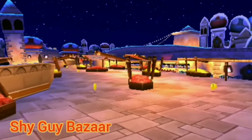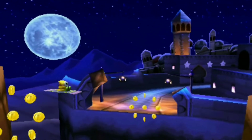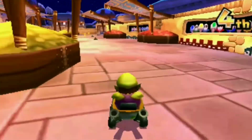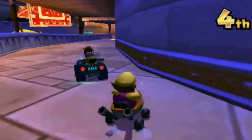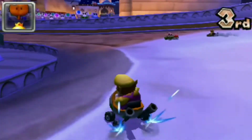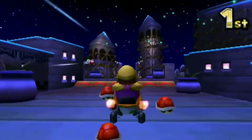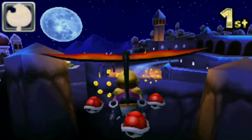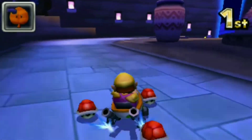At number two, we have Shy Guy Bazaar from Mario Kart 7, the only track on this list to be completely featured at night, and it's a really fun one. It starts off in a brief section in the desert, but then you head into this really cool marketplace, and there's even a few side paths you can take for a little extra speed. You then drive through a few winding paths with some green pottery waddling around, and after that you speed off these ramps and on top of the buildings, only to find yourself gliding towards the ending with Shy Guys flying around on magic carpets, and you can even collect a few coins before you finally reach the finish line.